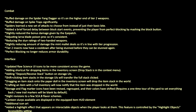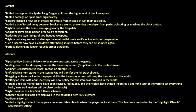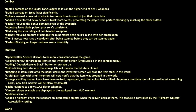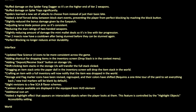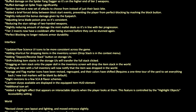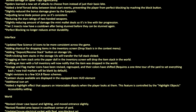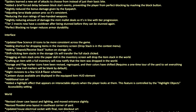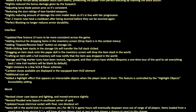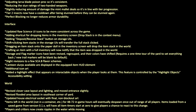Changes to the interface: updated Raw Science UI icons to be more consistent across the game. Added shortcut for dropping items in the inventory screen; drop stack is in the context menu. Added a deposit or receive stack button on storage UIs. Shift clicking item stacks in the storage UIs will transfer the full stack clicked. Storage and flag marker icons have been revised, regrouped, and their colors have been shifted.